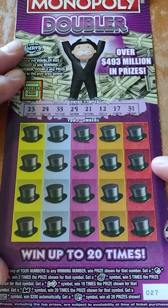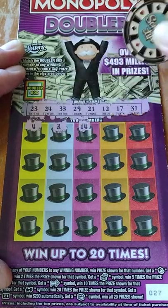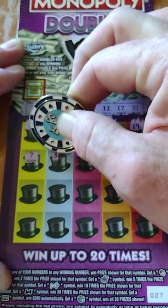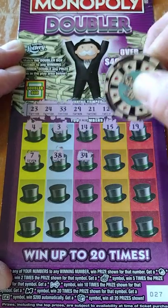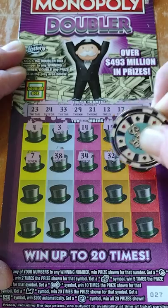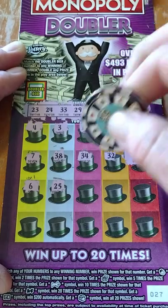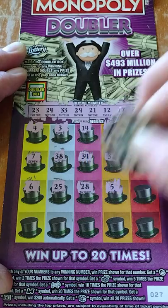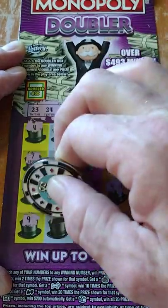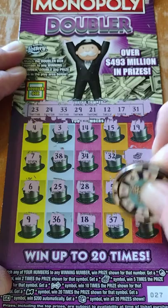All right, let's see if we can do anything here. I'm gonna hold off on the doubler just until the end — we'll see if we can double our prize if we win one. 3, 14, 15, 19 — 10 away. 7, 38, 34 — 10 away, 1 away, 1 away again. 32 — that's a sandwich. Hey, five times! We got the treasure chest! 6, 25, 28 — 1 away from 29. 5, 20, 9, 36, 18 — 1 away from 17. 37, 27. All right, we don't have anything else there. I'm gonna do the doubler box.